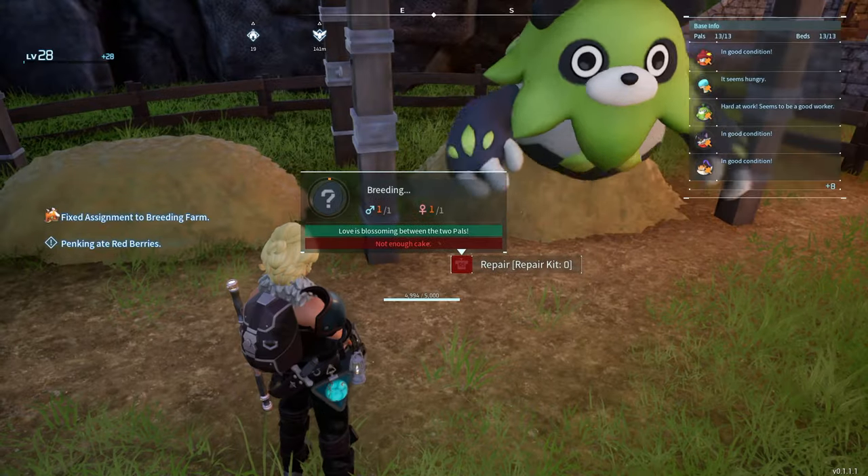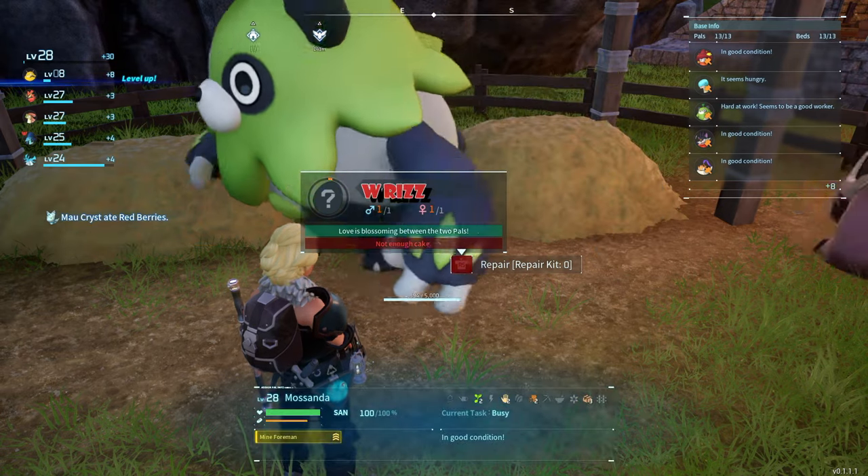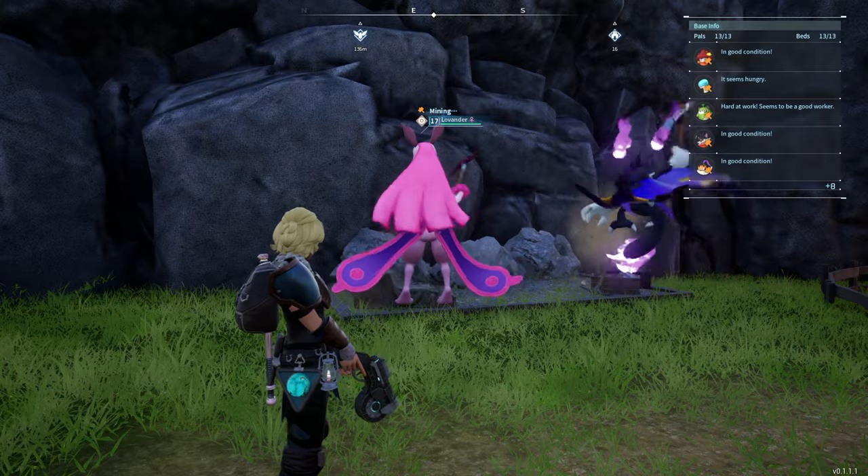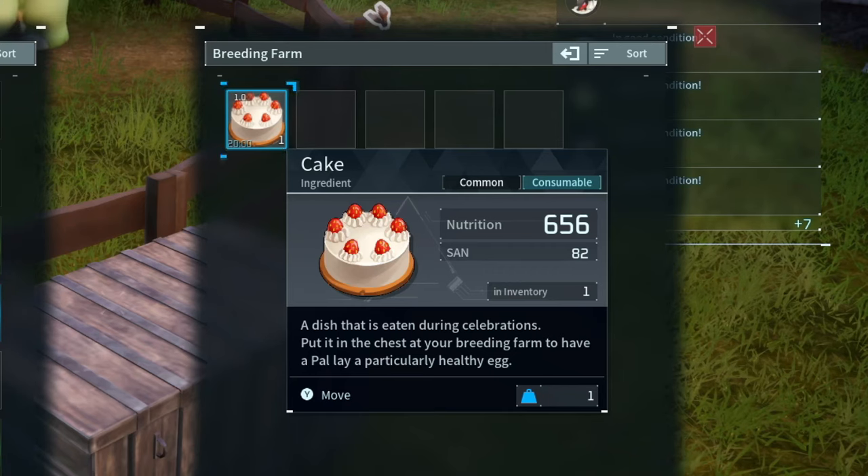Once you've got a male and female added to the farm, you'll see a message that says W-Riz, but not enough cake. And no, it is not talking about this cake - it's talking about this cake. So how do we make those? Well, let me show you.